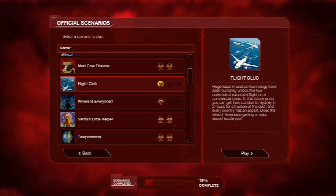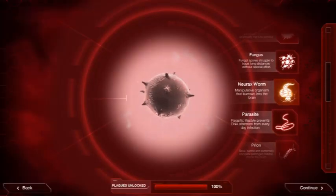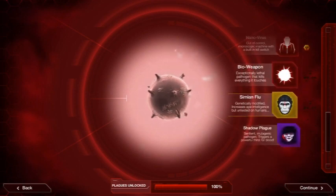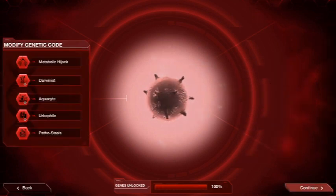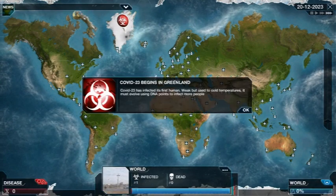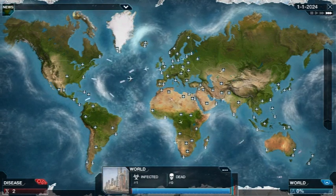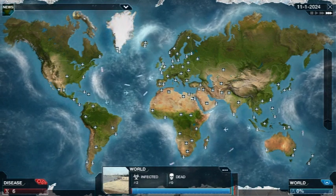Hey everybody, this is Retro Revival back with Plague Inc. We're gonna play the unknown origin scenario again but I'll use virus. The game chose Greenland for us — wonderful. Let's see if we can infect the whole world and I'll show you guys the strategy I use when I play as a virus.